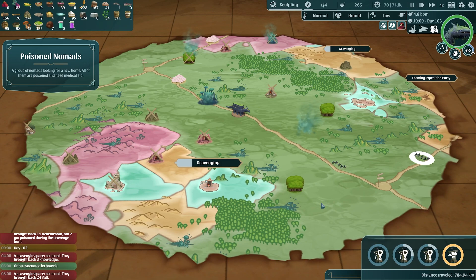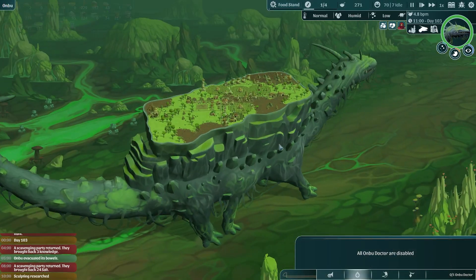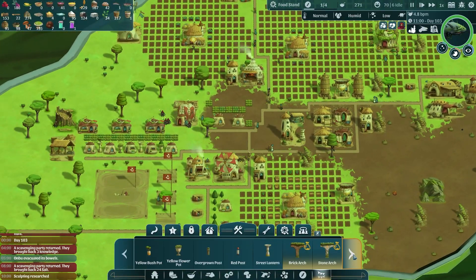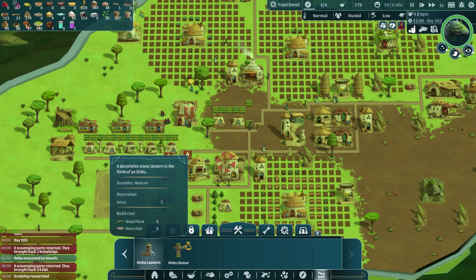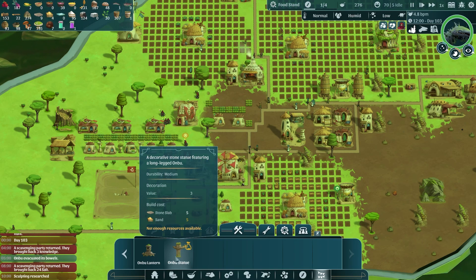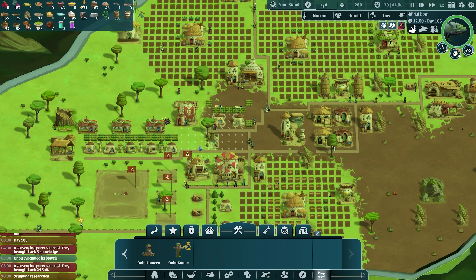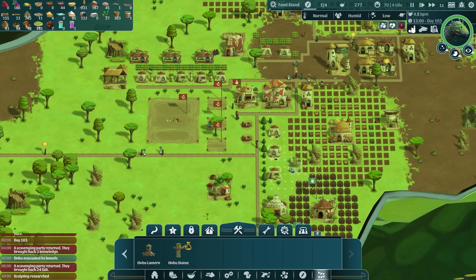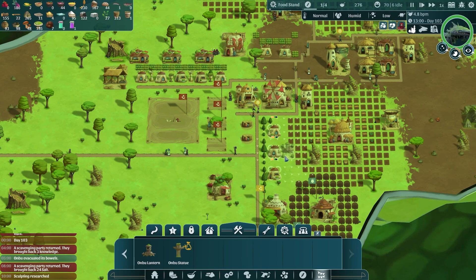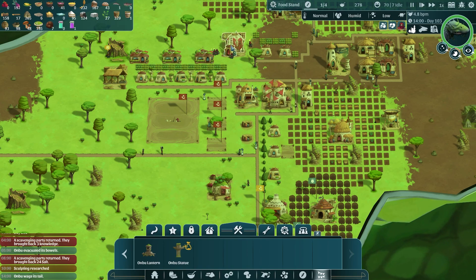Sculpting has now been researched and they're working on food stand next. Sculpting means we've got a whole new set of decorations: the brick arch, the stone arch, the Onbu lantern, and the Onbu statue. Everything but the lantern takes sand so we can't build those yet - but we could build an Onbu lantern. None of the buildings right here need more decoration as they're at max, but the ones down here are not. We could put an Onbu lantern down here - that would cover those three houses.